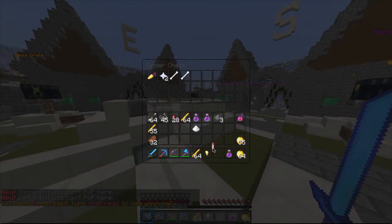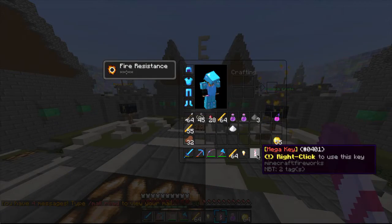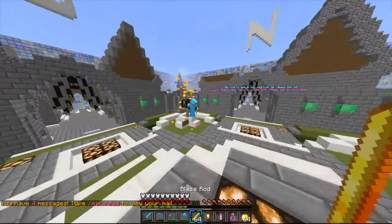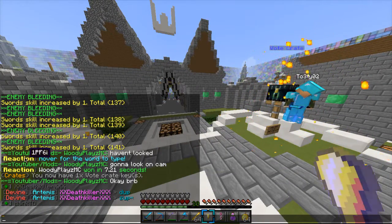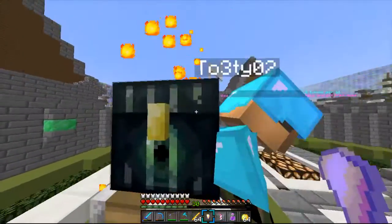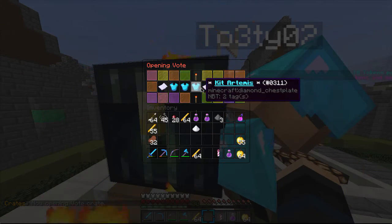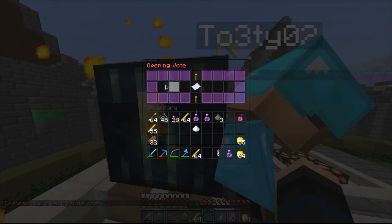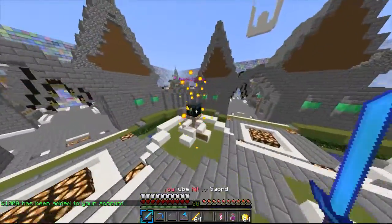So you guys know how I was talking in the last video about a mega key - that is actually what we have for today. We have a mega key to use, and then also I got this vote key. They have this thing in chat every couple minutes called a reaction, where you hover over the word and type it in to get a vote key or a random item. So let's start with the vote key and see what we get. It is rolling and... ooh, a thousand dollars! Not doing too shabby.